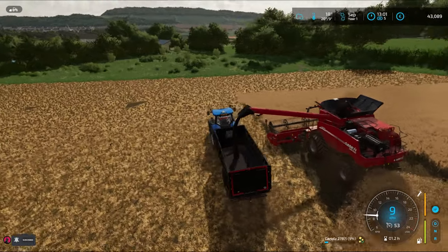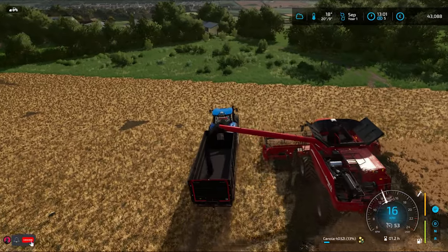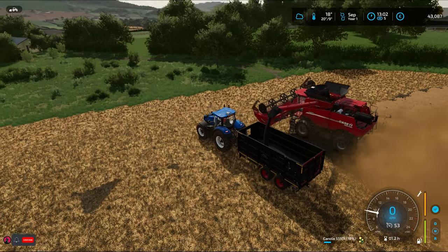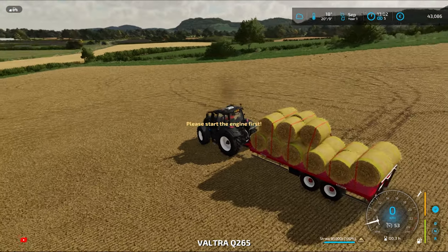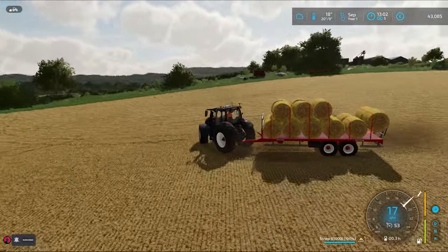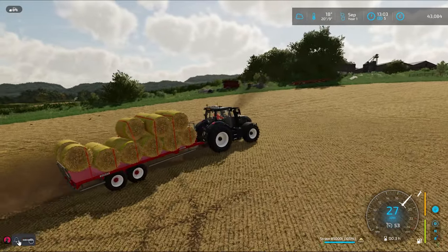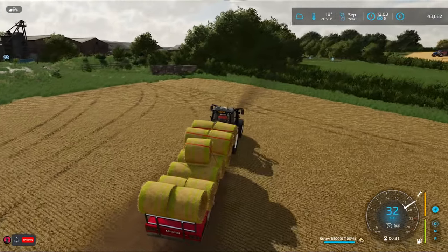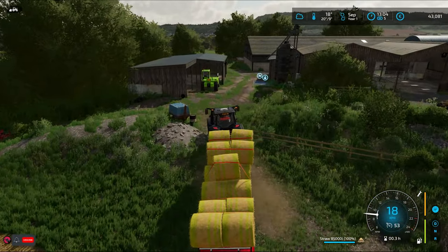We can let them unload then again, and once we bring that straw trailer down to the other yard we could nearly harvest the rest ourselves. 85,000 litres of straw — very good. Get this brought down there to the other yard and we'll unload it maybe in the next episode, or I might do it myself off camera just to save the torture.